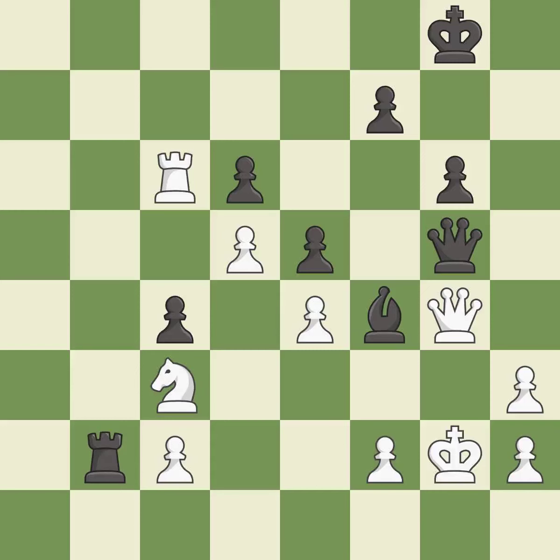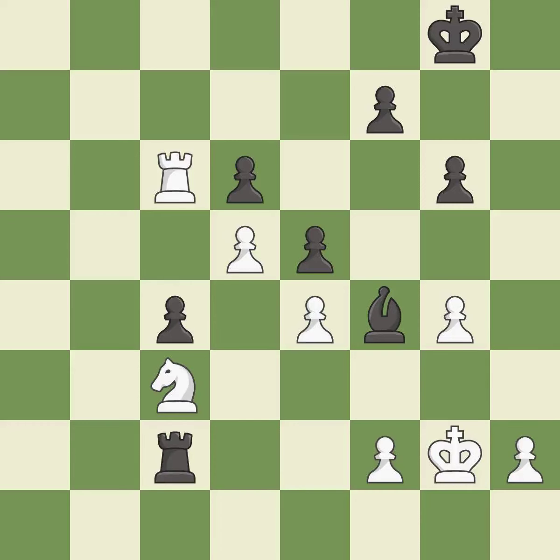Very precise — it is best. This blocks the check from an opposing queen — it is best. This overlooks an opportunity to defend a pawn that was under attack. This allows the opponent to capture the checking queen — it is an inaccuracy. Recaptures. This is the start of the endgame and white is equal. The pawn is now passed because it can no longer be challenged by opposing pawns as it tries to promote — it is excellent.